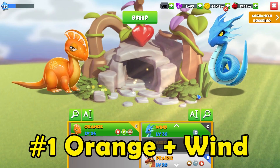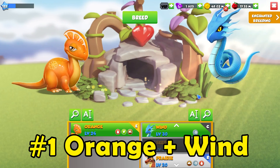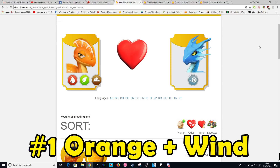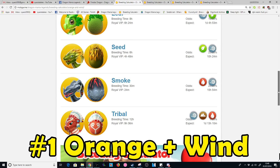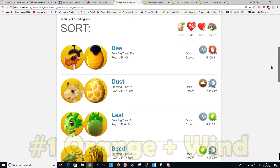The best combination I would suggest for you to use this month would be the Orange plus Wind dragons — they're both relatively easy dragons to get a hold of. When you breed these two together there are six other possible outcomes, but most of their breeding times are pretty short, the longest being 12 hours on the Tribal Dragon. Overall you'll have around a 3% chance to breed the Firestar Dragon with this combo, so this is the best combination and I highly suggest using it.